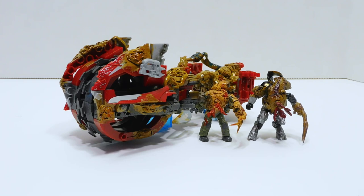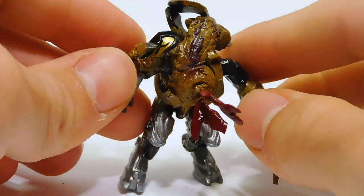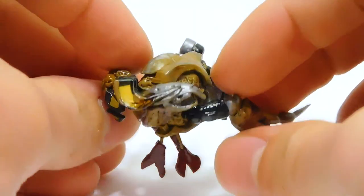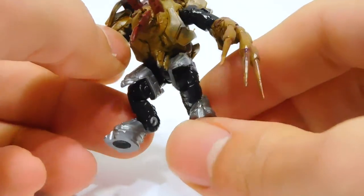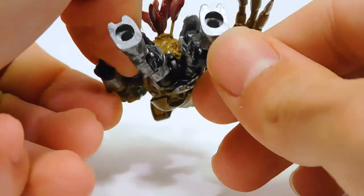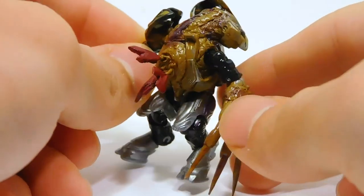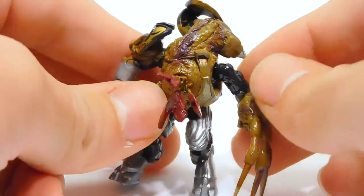And honestly, these things are really, really disturbing. So let's go ahead and take a look, starting with that Infected Elite. This guy looks like he was once an Honor Guard, judging by the shoulder piece and the Honor Guard helmet that's all twisted up back here. The base figure looks painted — it's a really nice silver. Would have been a really cool color if he had survived the Flood Invasion.